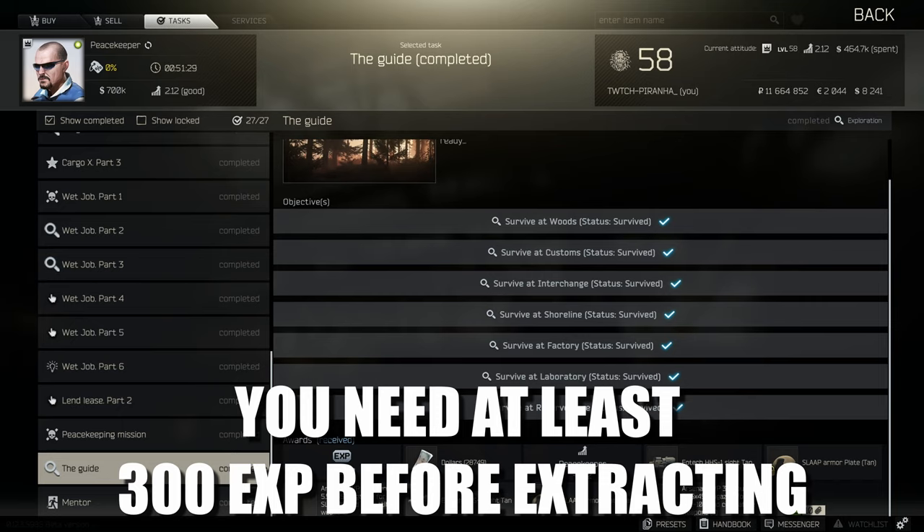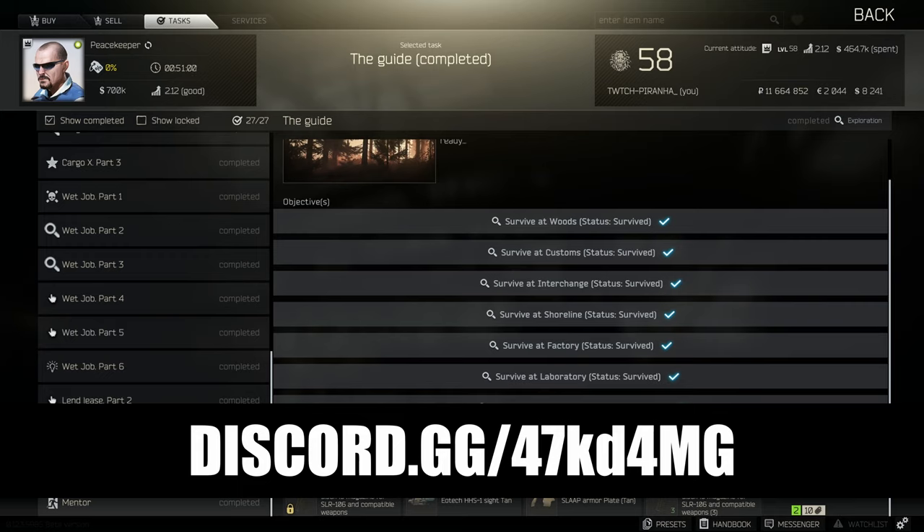You can basically use them as meat shields. If I were you, take class 4 armor and a killer helmet so you're just a walking tank with your friends. Get them to run comtacs so they can hear. The reason I say run the killer helmet is you've got that level six helmet with a face shield, so you're not going to get penetrated that easily. Just get your 300 XP — tell your friends to let you kill a scav — then get out. There's no strict time limit, so you can kill scavs and extract within a few minutes, you just need to be over 300 XP.